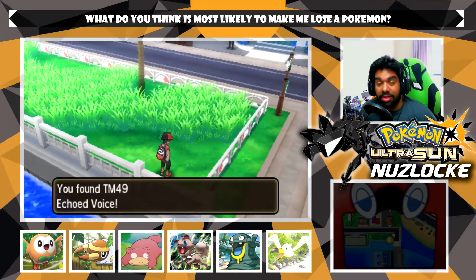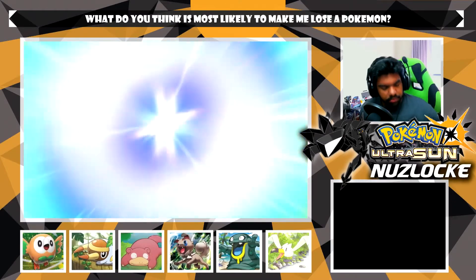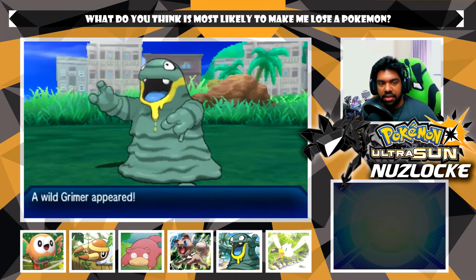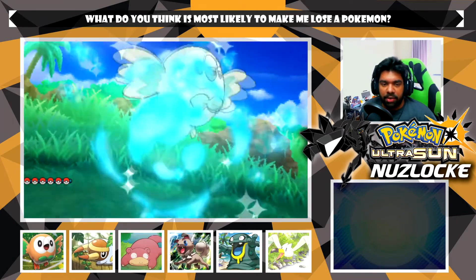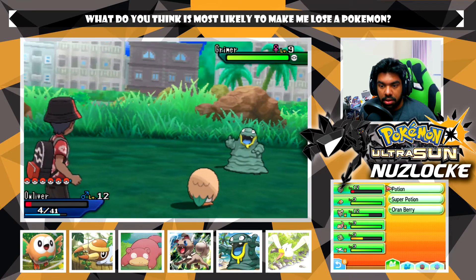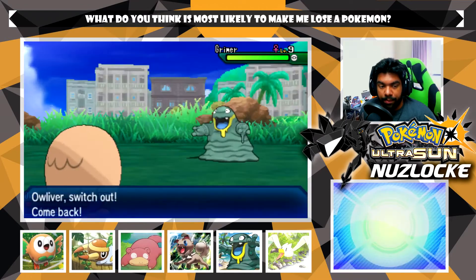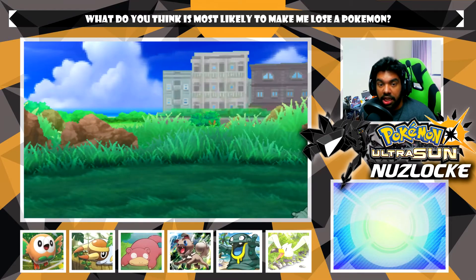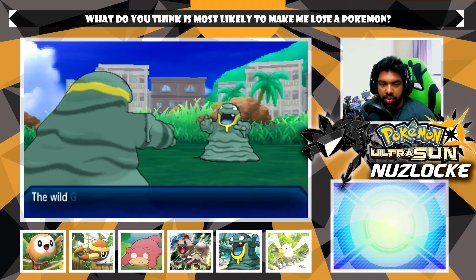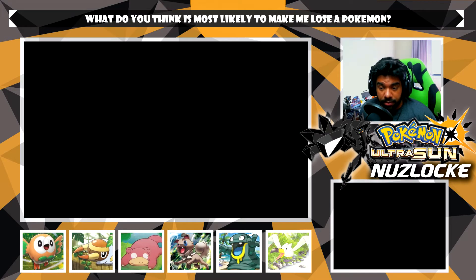I didn't realize how little grass there was at the bottom area of this thing. I do like how lots of areas in this game allow you to walk through grass patches without actually stepping in the grass - like in the Trainer School episode I was able to get to the trainer at the bottom without touching any blades of grass. I'm switching into Grimer right now just because I knew we could take an attack - I wasn't going to risk trying to run and not being able to.